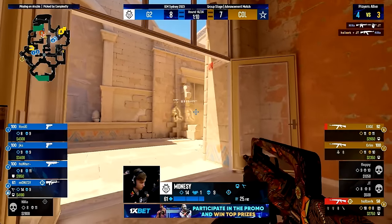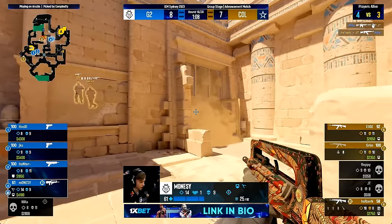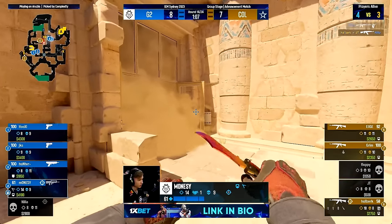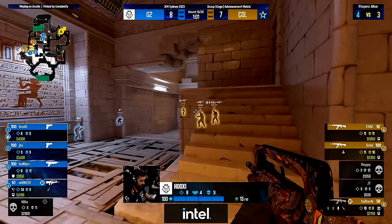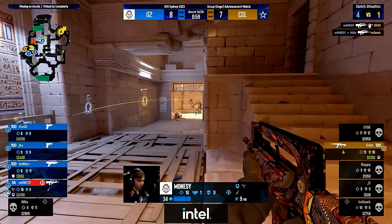When going out on B, Monisi is fast and is able to get behind Complexity and finds two kills — where the two Complexity players were more focused on taking site, and Grimm in the 1v4 cannot win the round.